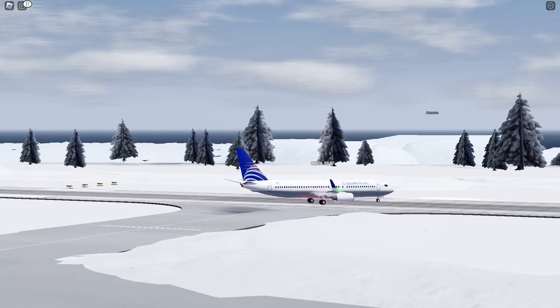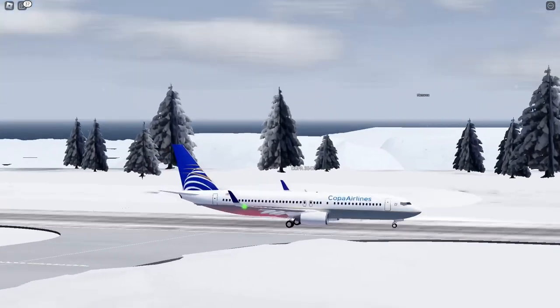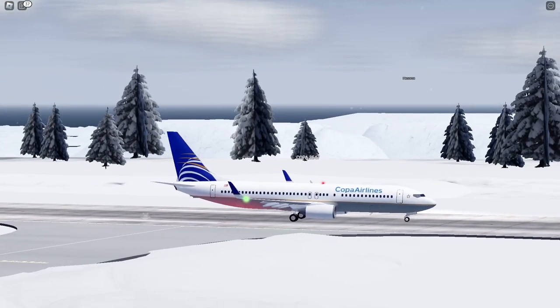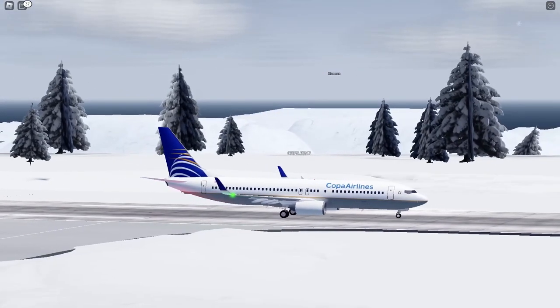Copa 3547, cleared for takeoff on runway 34. Copy that, Copa 3547, cleared for push and start, tail to the left. Advise when you reach the initial flight level.